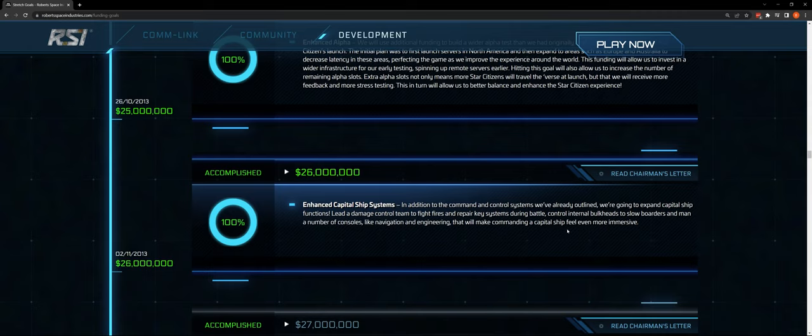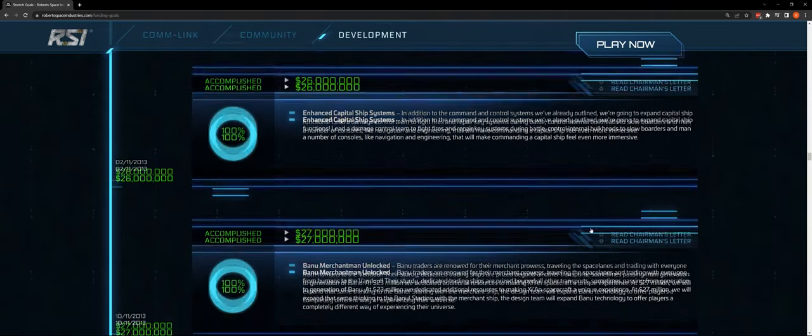At $26 million: enhanced capital ship systems. In addition to C&C, damage control teams can now fight fires and repair key systems during battle. I want to be able to do that on most ships, not just capital ships. I'd love to have NPCs dedicated to engineering and damage control. Control internal bulkheads to slow boarders. Man navigation and engineering consoles that will make commanding a capital ship feel even more immersive — we need that for multiple ships, not just at the capital level.